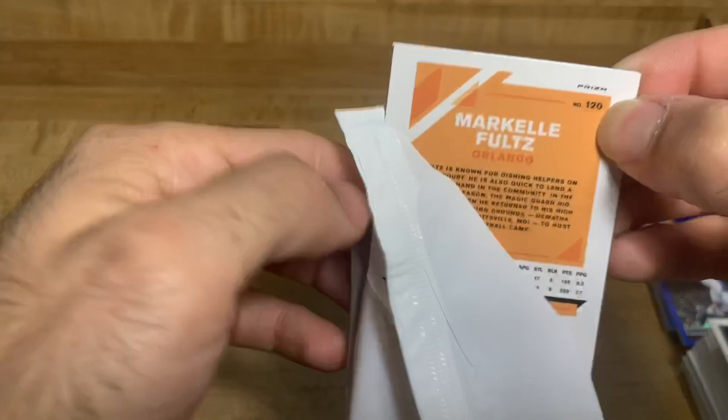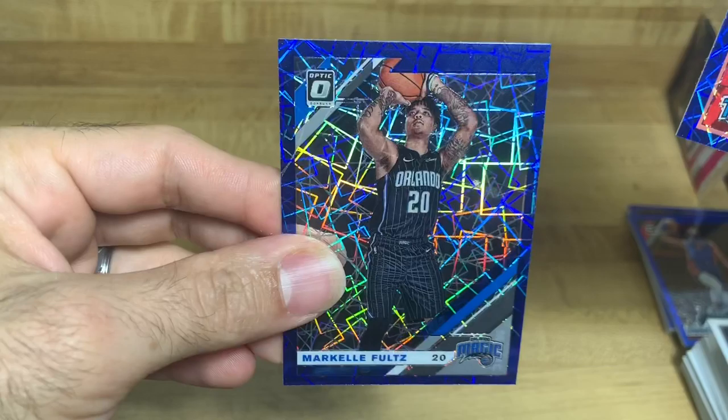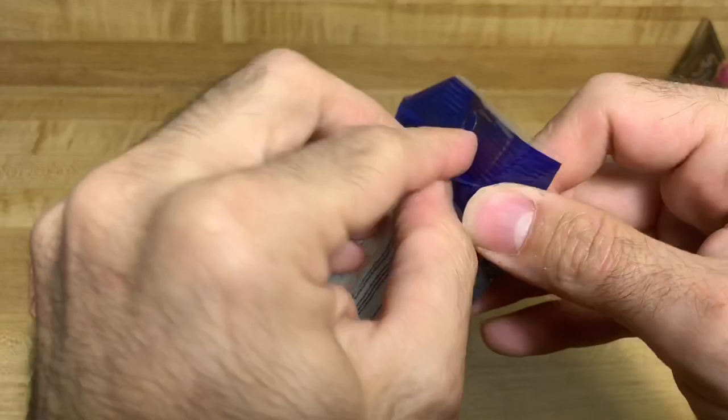Still would love to find a Ja Morant or a Zion, something like that. Kyle Guy, Pascal Siakam, Justin Robinson, and Markelle Fultz - I think we've already pulled the Markelle Fultz. Alright, here's the last one - wish me luck.